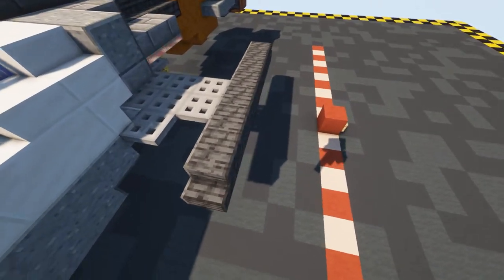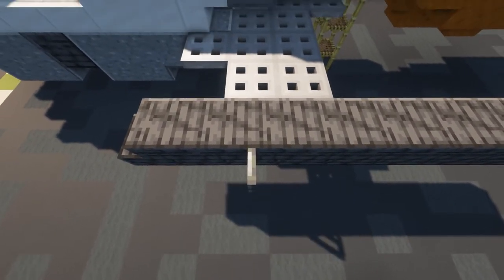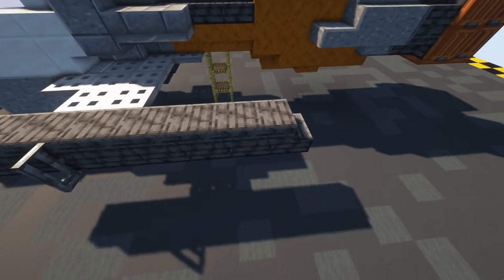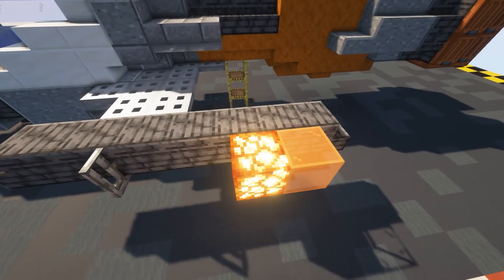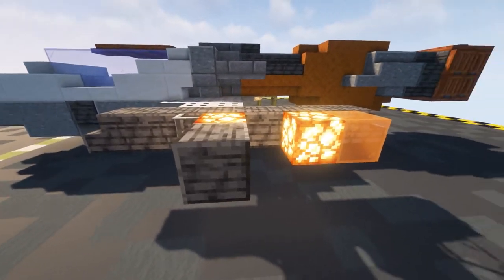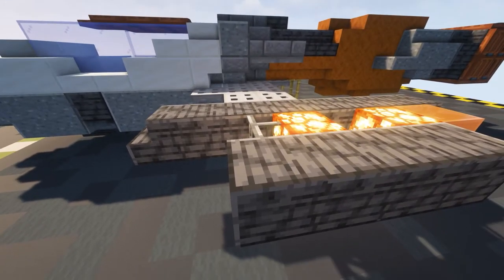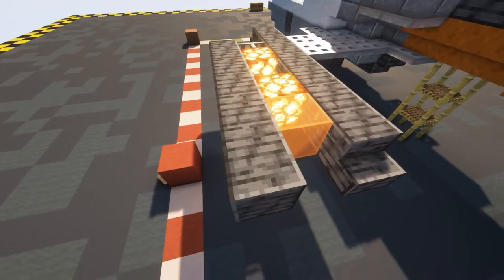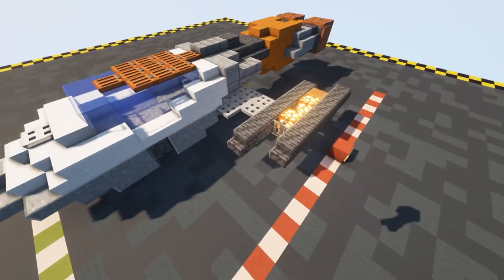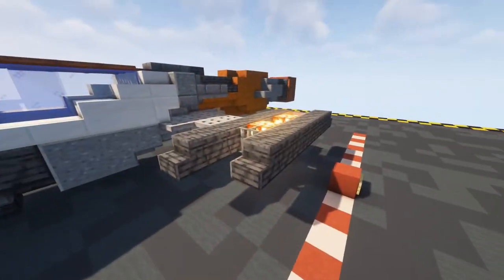Counting in from the stair go one two three in and put in an iron bar there. Coming straight off of this stair on the full block put in a glass there, behind the glass a sea lantern, leave an air gap, then another sea lantern, put in two polished deep slate on the sea lanterns, then start filling this section in - one coming off of the iron bars and then two going back. Put stairs on either end and that gives us this little tapering effect, making it look a little bit more streamlined.